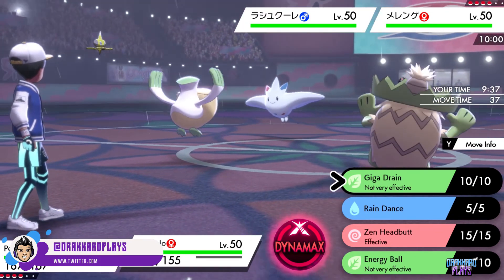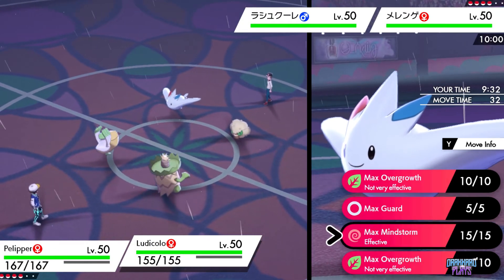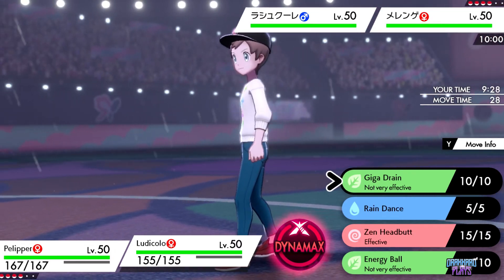Especially those who have Swift Swim as an ability. On my part, I'll be discussing movesets, natures, items, and the ideal EV spreads of each core Pokemon for the rain team. The core Pokemon in the rain team are as follows.